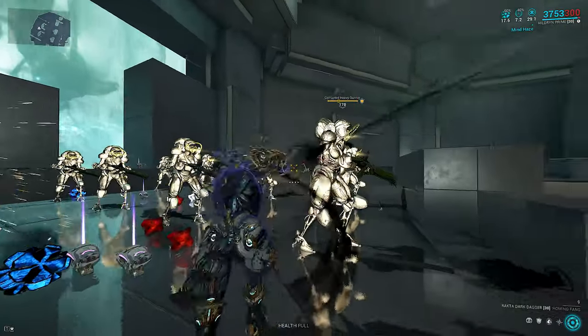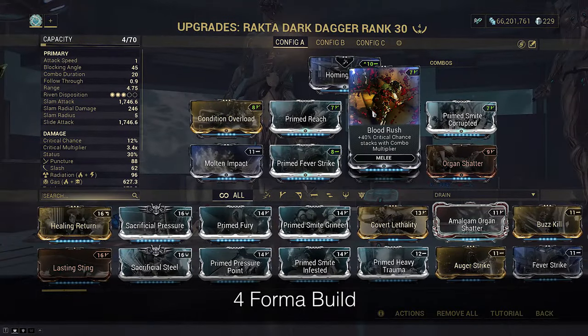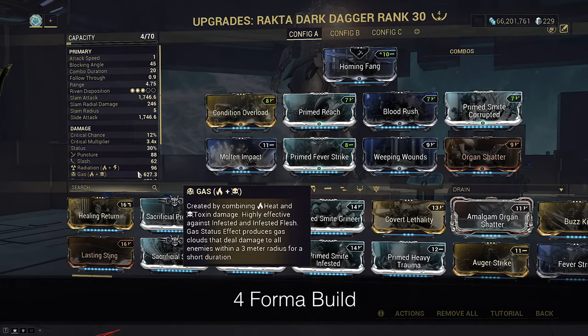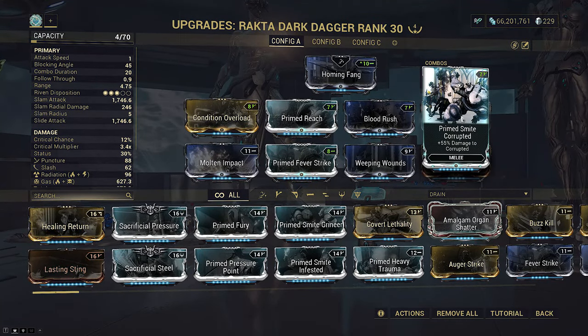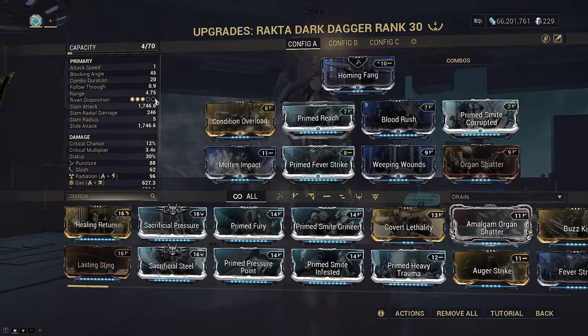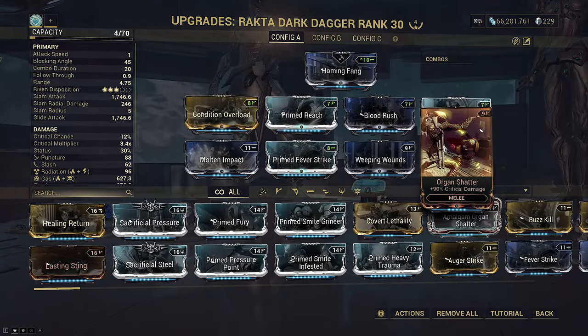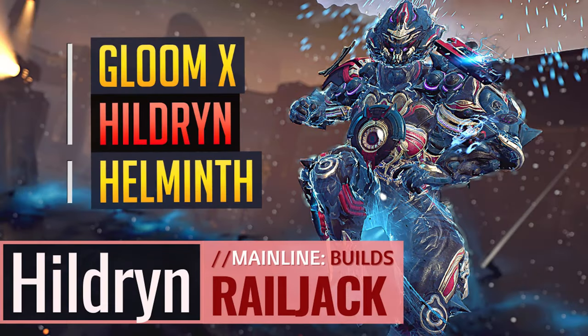Since our actual Rakcta is main gas, we run Condition Overload for big base damage scaling. Prime Smite double dips on the gas clouds, Primed Reach for easier DPS to take advantage of 0.9 follow-through on daggers, and Organ Shatter for more crit damage. Attack speed comes from Arcane Strike.